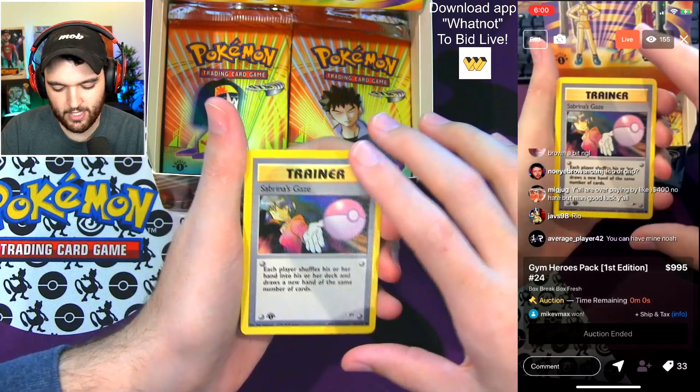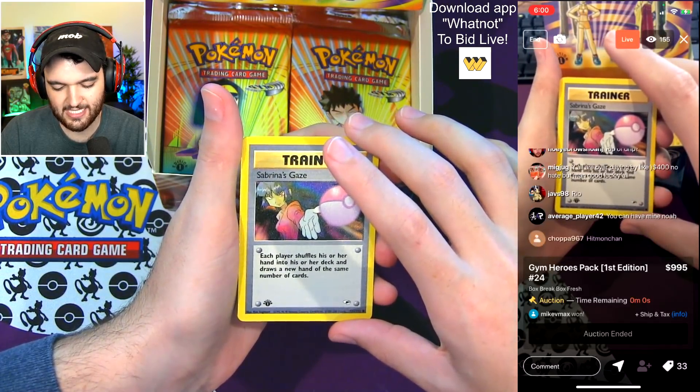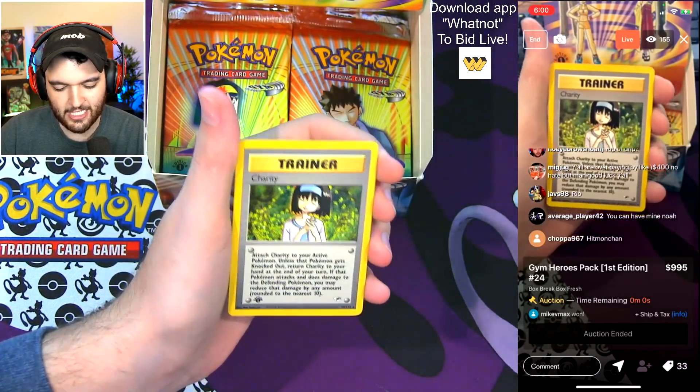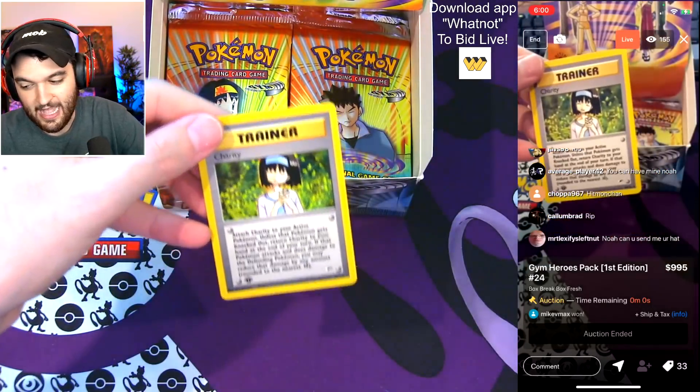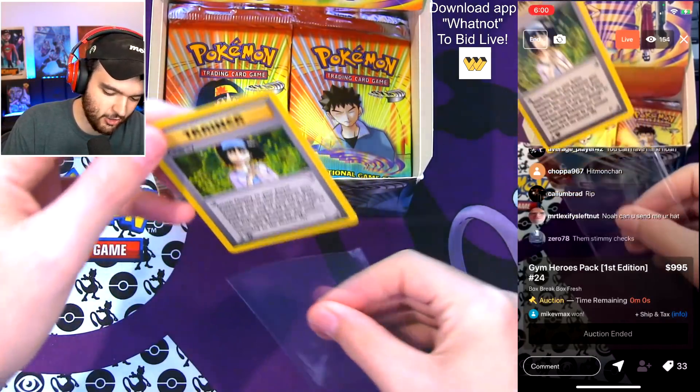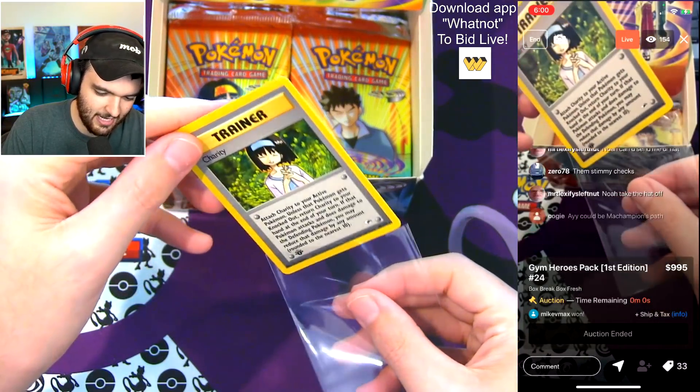What is Sabrina gazing at? What does everyone think? A Moltres? A Charity — oh, that's our first rare trainer of the day! It is actually rare because you don't see it very much. That is a Charity.